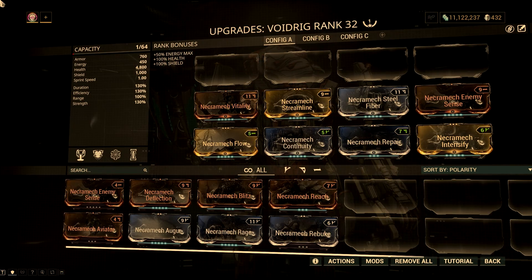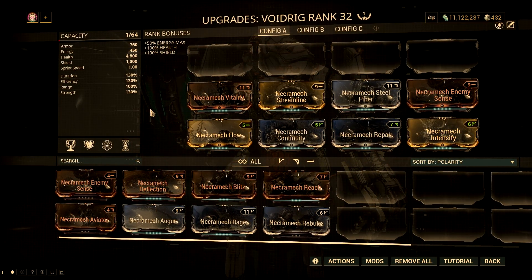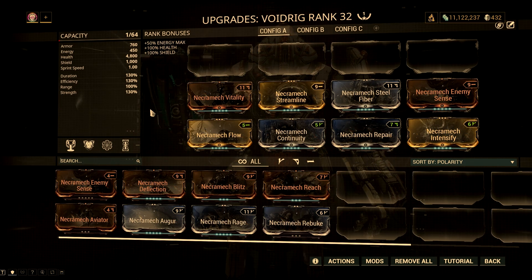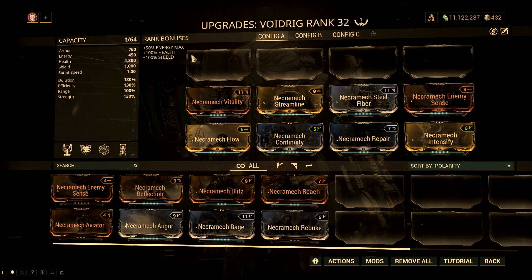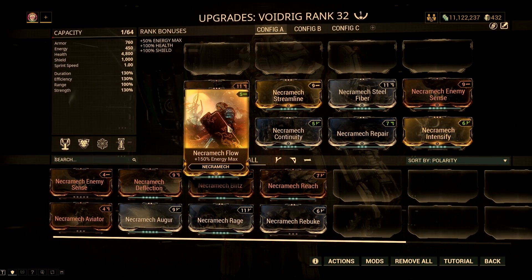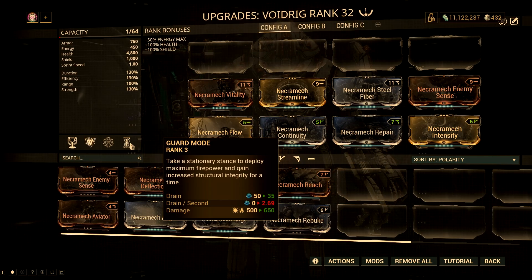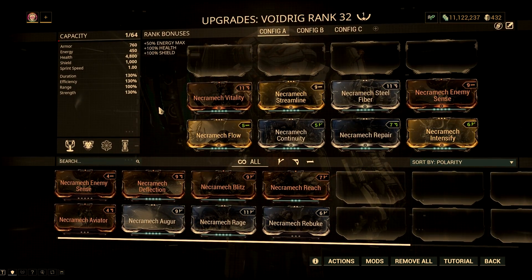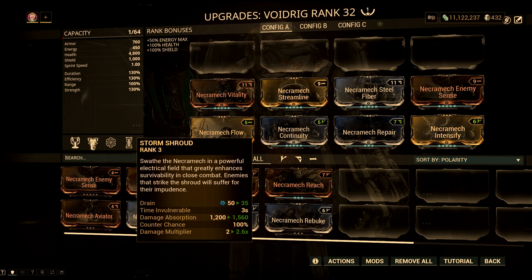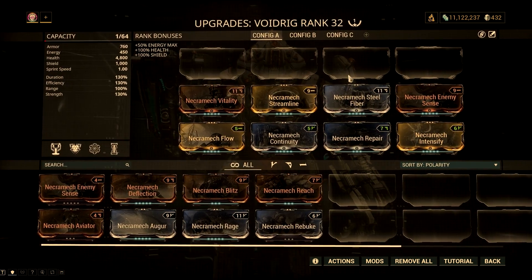You can invest one forma in your Void Rig and have these mods to farm the Orphix Venom event. I created this guide to be friendly to those who want to do the event but on a budget. The mods I've added here are just essential mods for Void Rig to be good in a team meant for Operation Orphix Venom. Streamline, Flow, and Continuity are basically for his 4th ability — this will lessen the energy drain and give you plenty of energy to sustain the ability. Intensify is for his 4th ability damage, but it also helps in gaining more damage absorption for his 2nd ability. While Vitality, Steel Fiber, and Repair are basically for survivability.